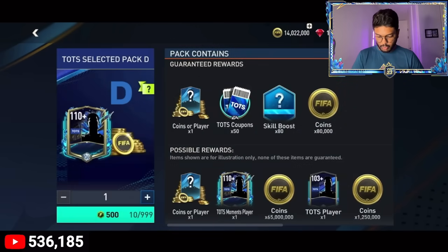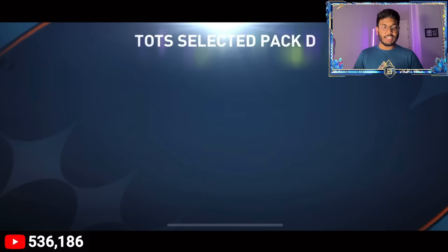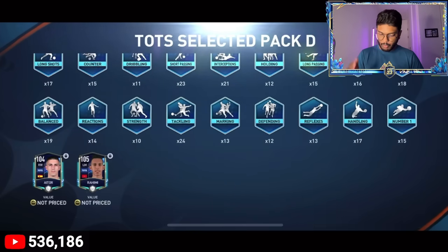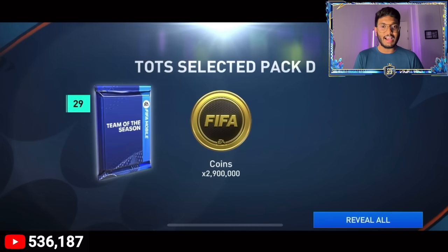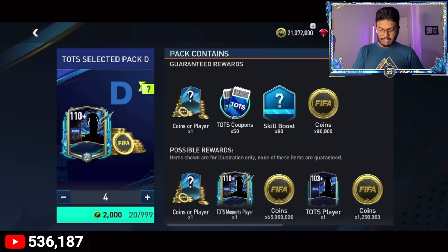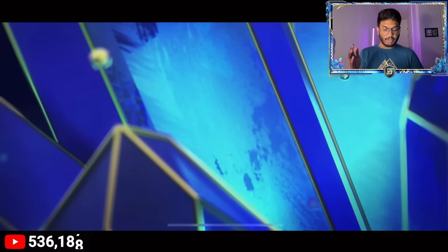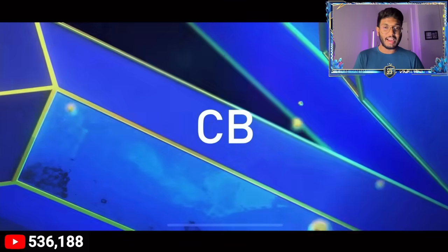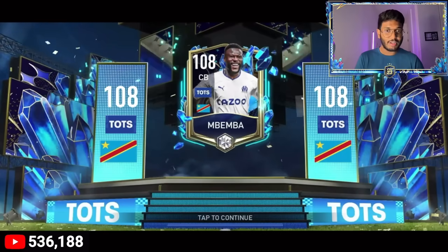We need to open 30 total, so we've opened 10 and have 20 more to go. Let's do five at a time - no walkout, just 4.15 million coins, 250 coupons, a bunch of skill boosts, and 104-rated players. Five more - no walkout guys, 2.9 million coins. Not ideal pack opening so far. Ten more packs to go, five at a time - that's a walkout! Congo Mbemba - I pack him in all my accounts, he's one of the most common 109-rated players you can pack.